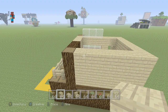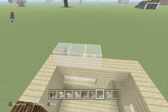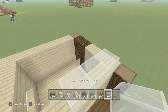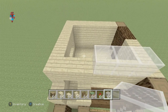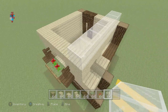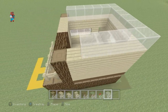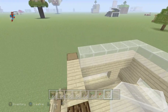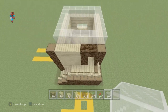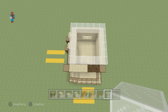Grab the glass block and extend this row of three glass blocks that we have at the top of the house to the left by an additional three — one, two, and three. Extend it backwards as well, and across the back, then connect it back to its original position. We've extended across, it's sat on top of the birchwood planks, then back, across, and connected back to the start.